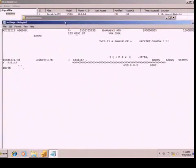Now, you can see up here are the passwords to the ATM itself. I don't actually live on 123 Kiwi Street, by the way, but I do live in San Jose. And then it has the phone numbers as well as the IP addresses, and the receipt coupons and all that type of thing.